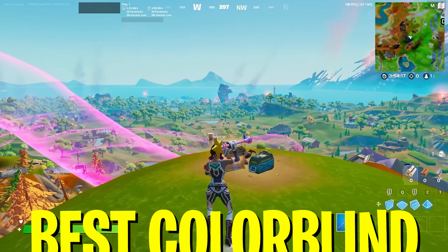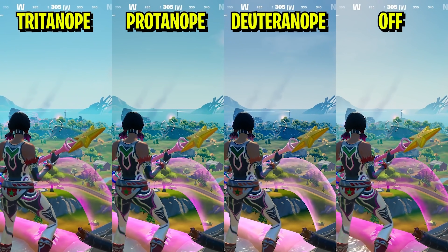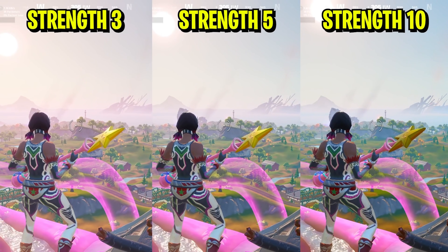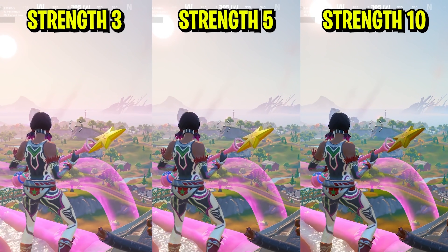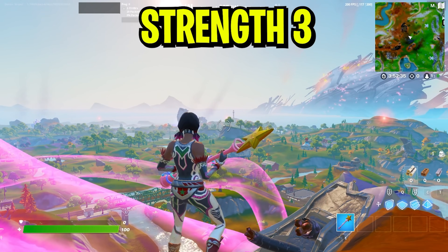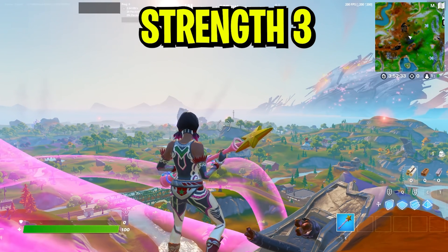I also compared all the colorblind settings currently in Fortnite: Tritanopia, Protanopia, and Deuteranopia, as well as colorblind turned off. Only on Tritanopia and with colorblind turned off could we actually see anything clearly. Tritanopia looks super nice, Protanopia is a little bit less colorful, and Deuteranopia looks horrible in my opinion.